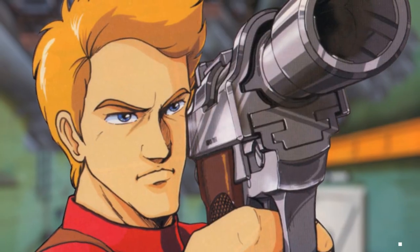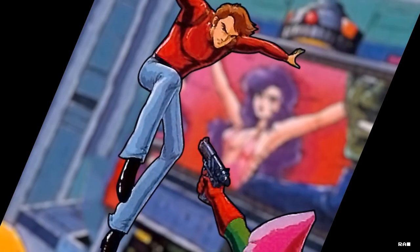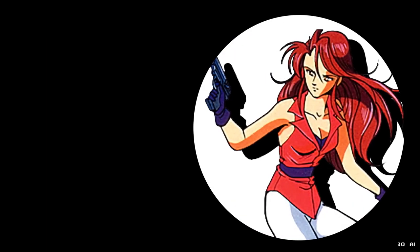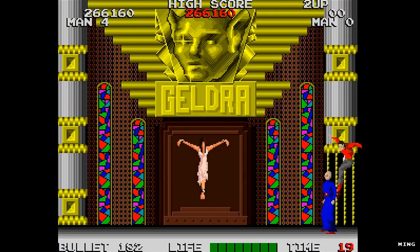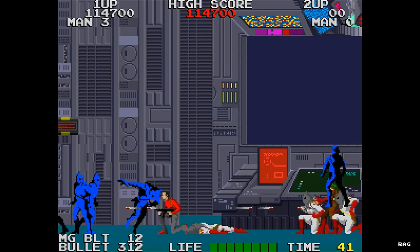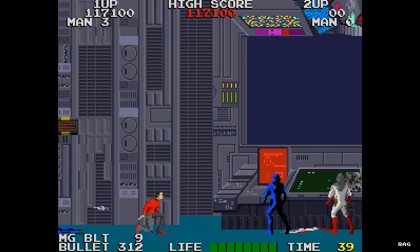In this game, you play as Albatross, a member of the Rolling Thunder Espionage Unit, a division of the World Crime Police Organization. You are tasked to rescue fellow female agent Lila Blitz from a secret society named Geldra. You have to fight your way through 10 stages of 1960s themed henchmen before your final encounter with the leader of Geldra, Mabu.